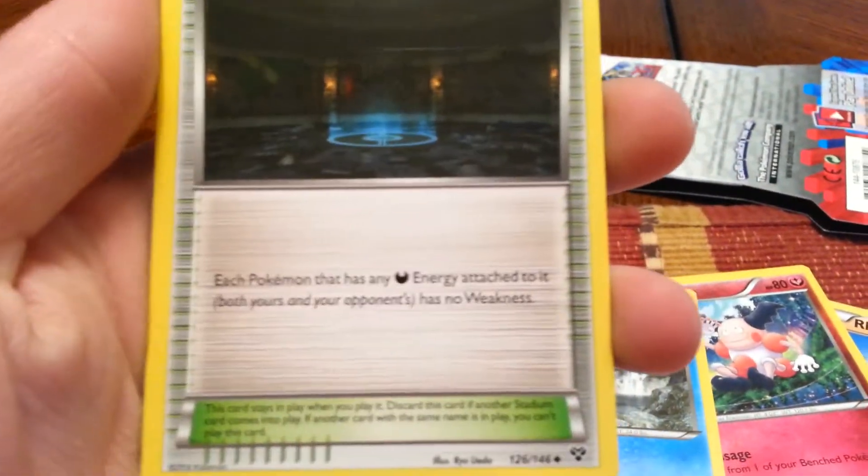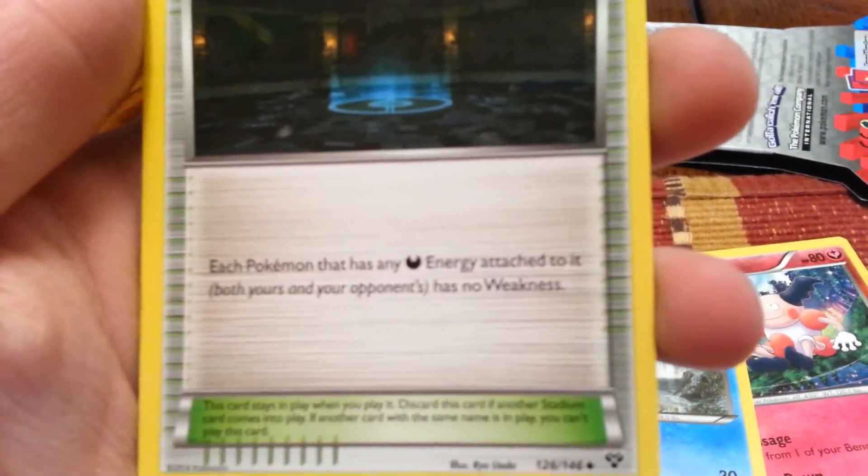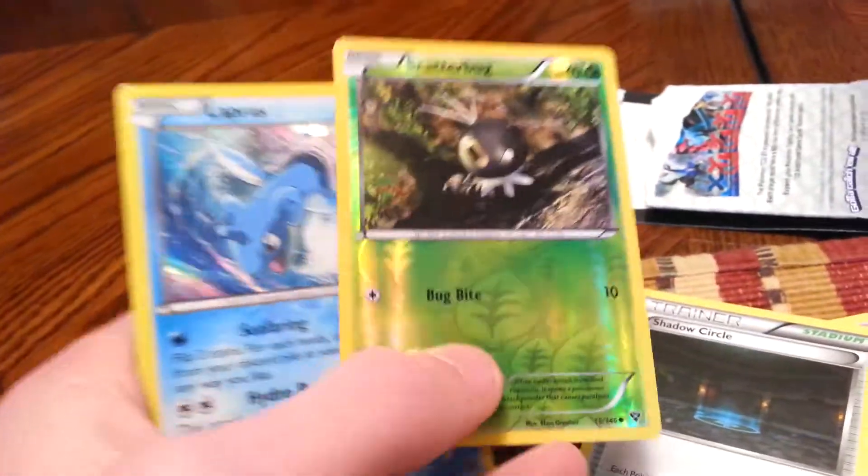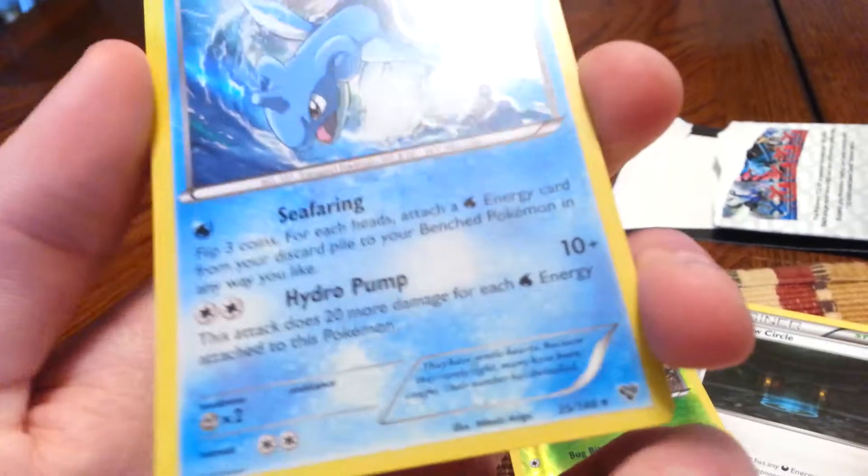Shadow Circle — each Pokémon that has any dark energy attached to it, both yours and your opponent's, has no weakness. You've got a Scatterbug Reverse Holo — again, I've had one of these before. And lastly, we've got Lapras. That's a nice card there.